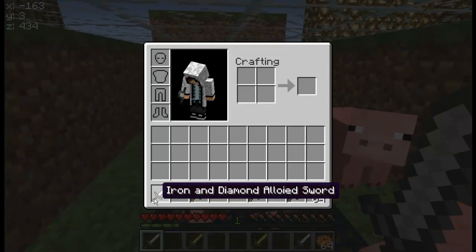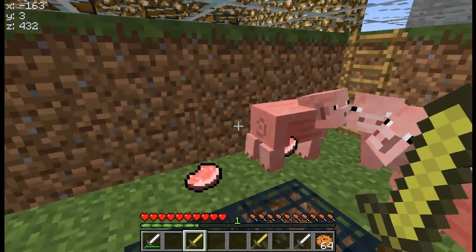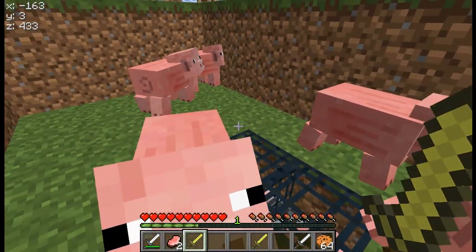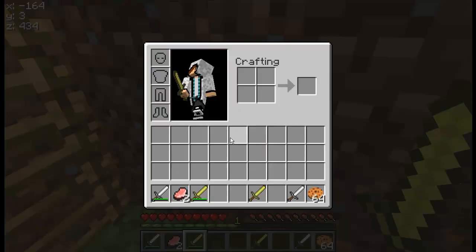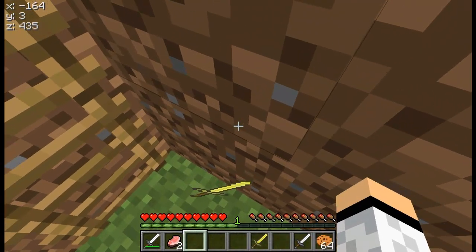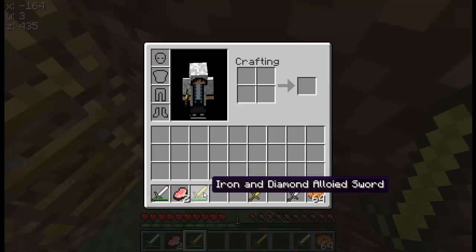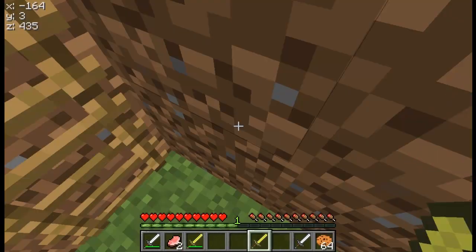So first off, we have the iron and diamond. Two hits. Where's the piggy? Two hits for the iron and diamond. The iron and diamond — this is confusing right there — of course they'll be the same. Quit pushing me a little bit.